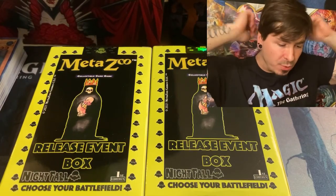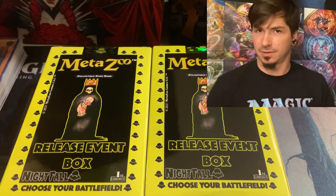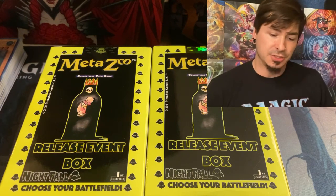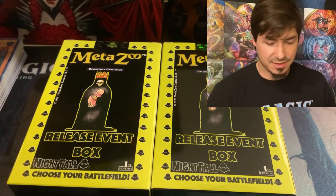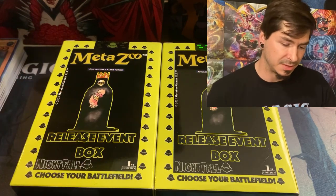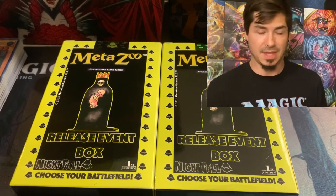Hey everybody, it's DB. We are trying to see if you can rip and flip. So say you open up the Nightfall release event boxes — two of them. This cost $27.50 for me to get both. They're lower now on eBay — you can get two for cheaper, like $22 or $24 — but I bought these a little while ago.